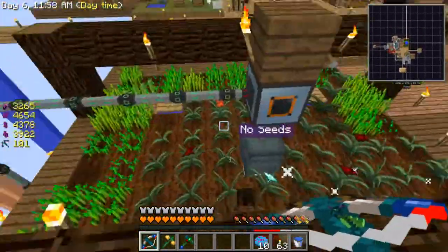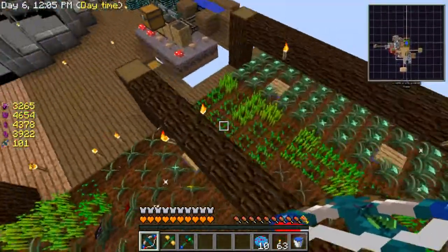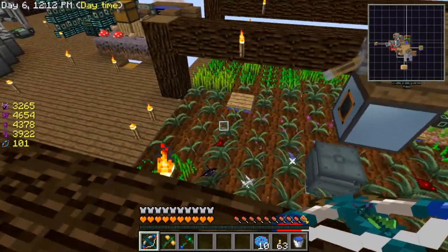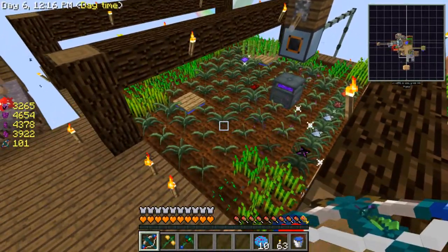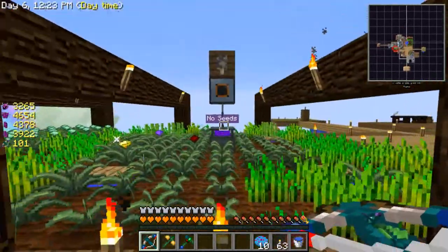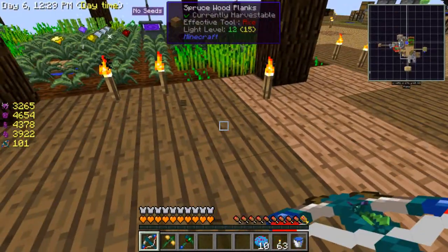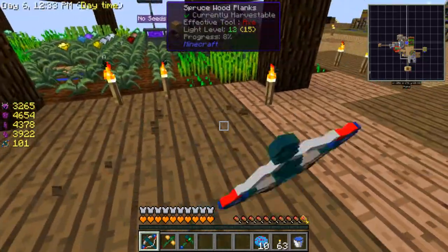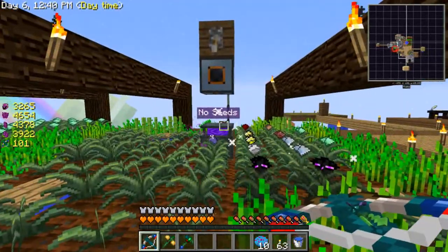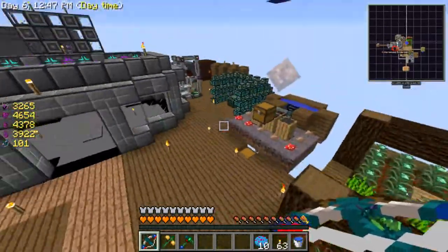He made another farm for his ores and stuff out of visible range, but he used a chunk loader or a spot loader because that just loads one chunk. He built it there and had harvesters, making it so that one harvester was responsible for a three by three area so it would update more regularly which ones need to be harvested.